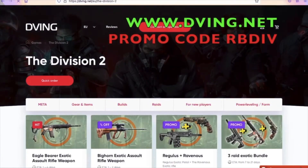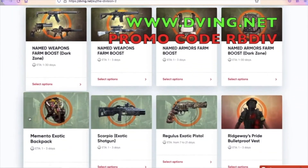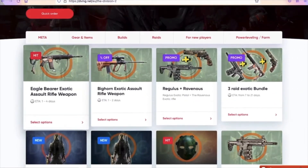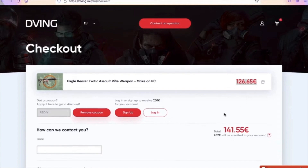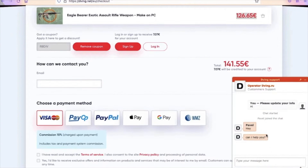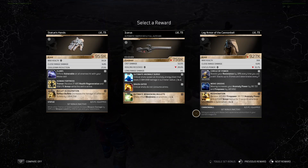Before we continue, quick word from the sponsor, Deving.net. If you don't have enough time or good teammates but you still want to have all the best items in your game, then Deving.net is set for you. They have an absolutely amazing team on consoles and will complete your orders super quick. Everything happens via account sharing. This service has been working for many, many years and they have tons of customer reviews you can check yourself. With my promo code RBDIFF, you will have a 15% discount on absolutely all services — an amazing deal, especially with the crazy sales going on right now. If you have any questions, simply drop a comment down below or contact the operator.